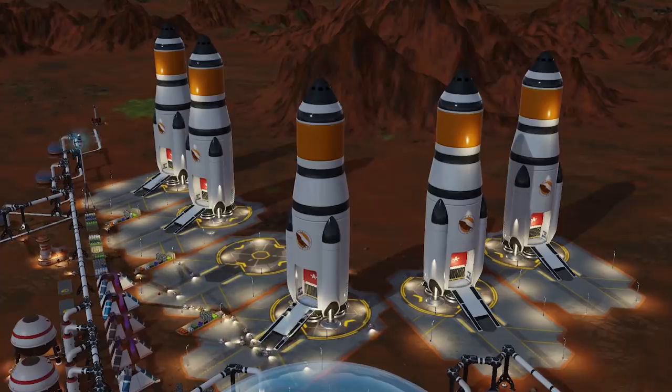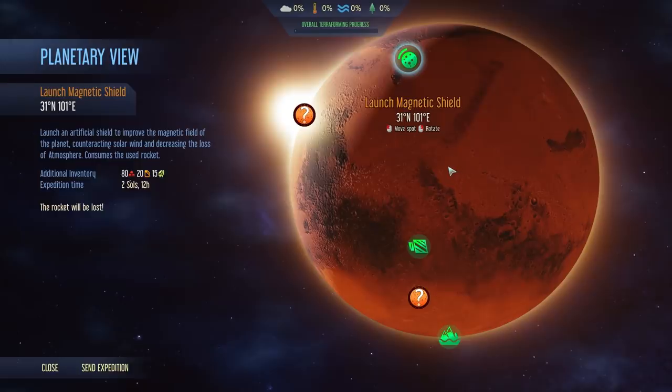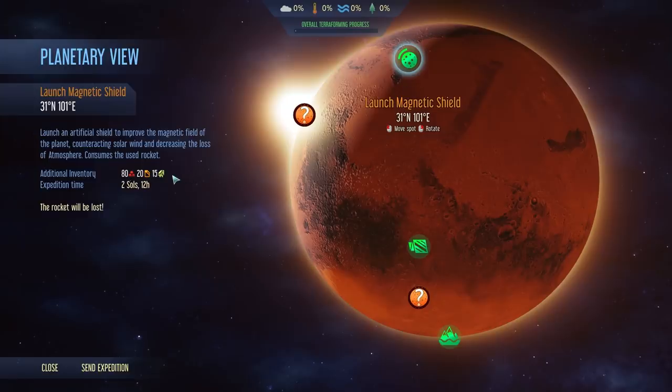These next three projects require you to sacrifice your rocket, so be careful — rockets don't come cheap. Launch Magnetic Shield: once you add atmosphere to Mars, you're going to constantly be losing it as it floats into space. This will add an extra magnetic shield which will prevent some of that loss over time. Be aware of the hefty cost: 80 metal and 15 electronics.